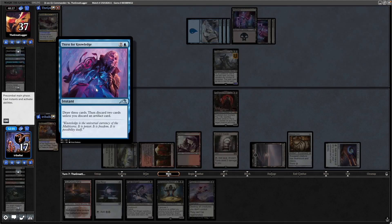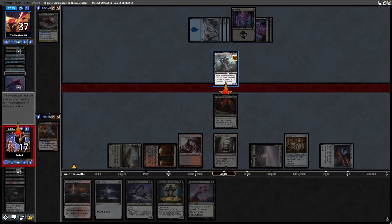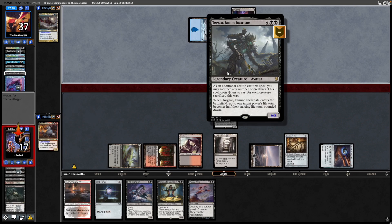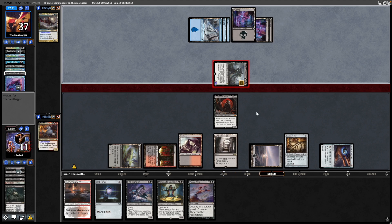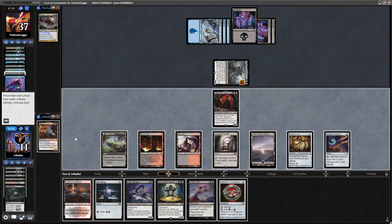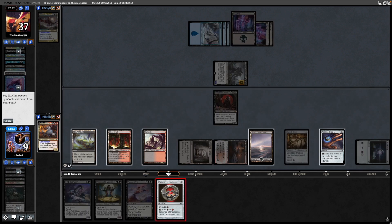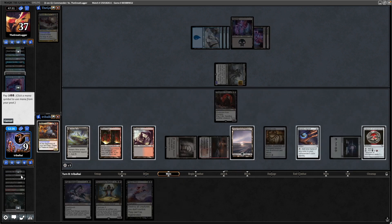A Thirst for Knowledge — draw three, discard two, unless you discard an artifact. Swinging in at us for six damage from the Torghar, so we just take the damage there — don't want to lose the Yorgmoth. Getting into the mana: Talisman of Indulgence, drop a land, play the Sol Ring, that takes us into the Talisman. And then we can play out the Woe Strider here as well by escaping it.